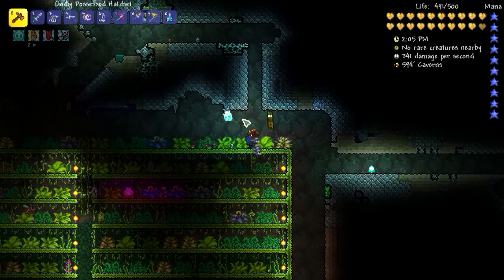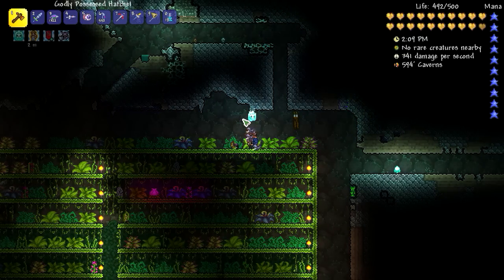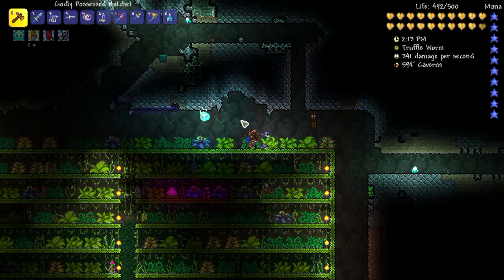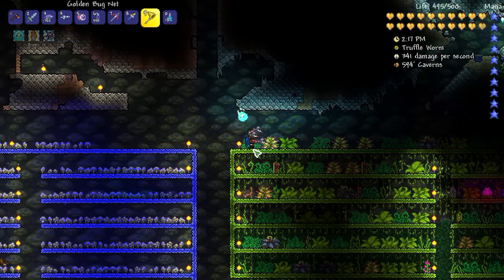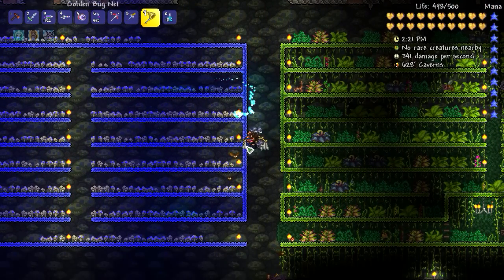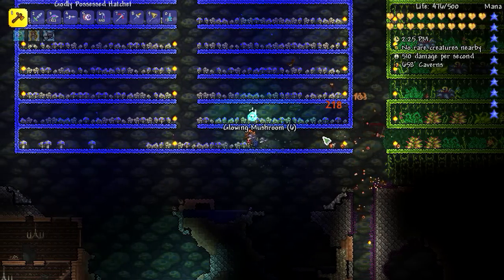Then we're going to head over to the ocean. We don't have an arena to build because we're going to be flying, but we do have some chances to put down campfires, heart lanterns, and whatnot. Oh — truffle worm! Where is it? I don't see it. Oh, he left. I haven't even had a chance to see him yet. I'll bring you guys back momentarily.